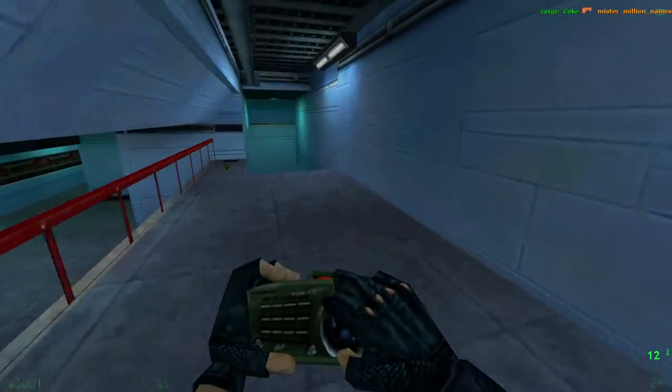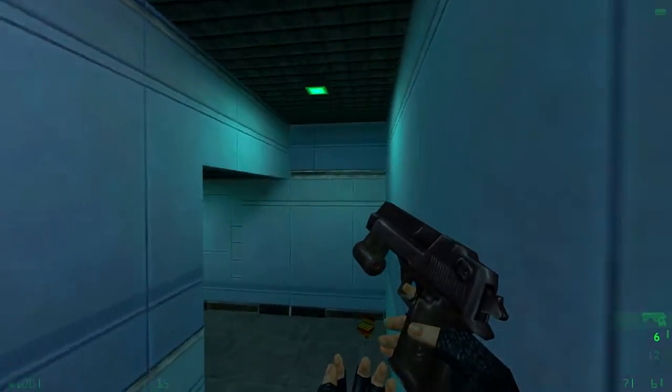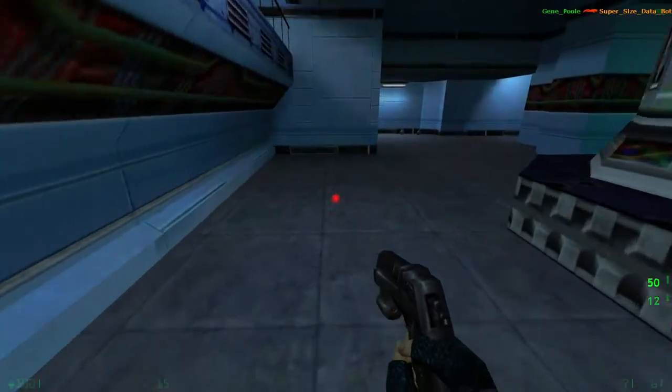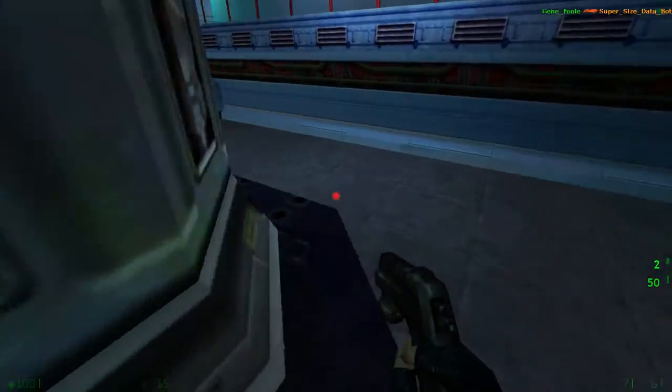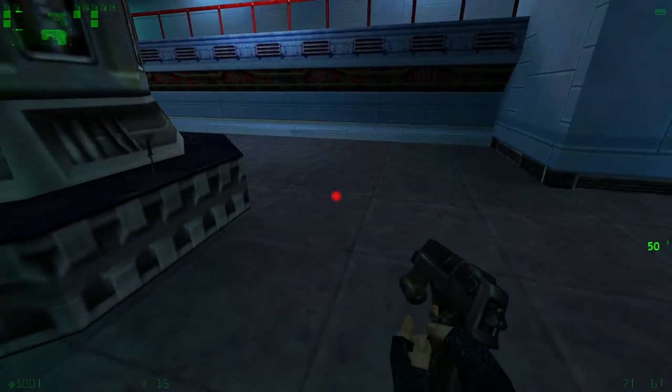Let's go this way first. You got a revolver — magnum, I mean — here, which is nice. And if you go this way, you still got some ammo on this little thing here, I guess with one little grenade and an SMG bundle there.